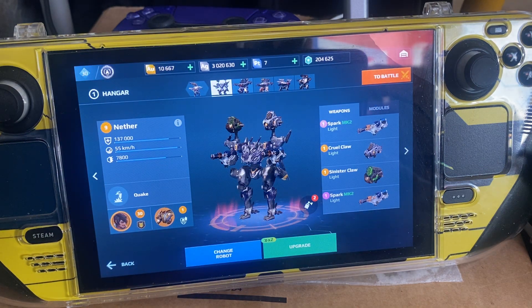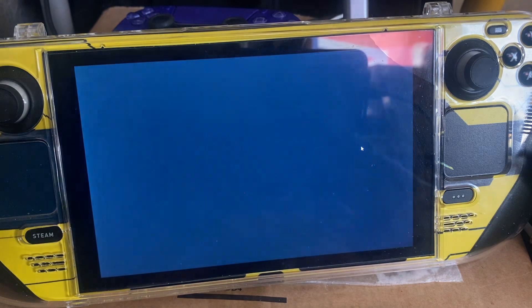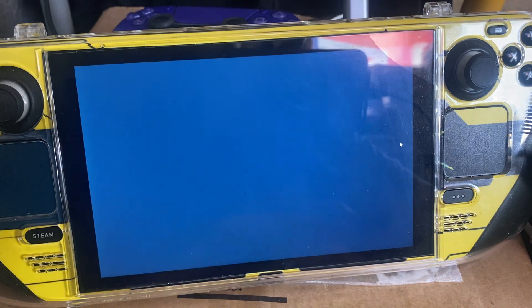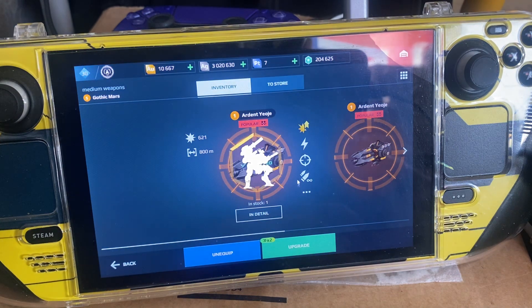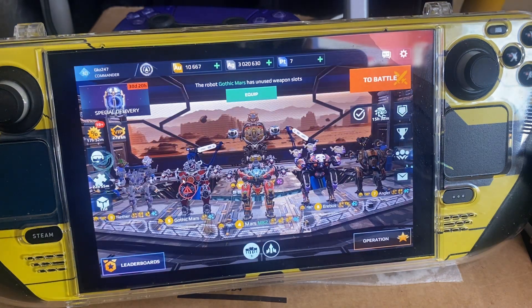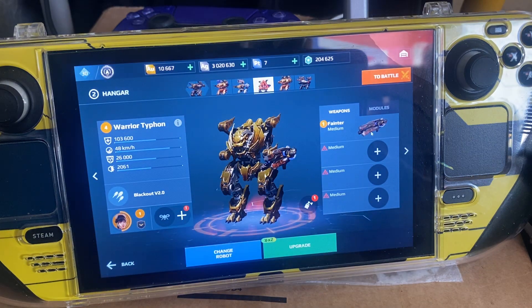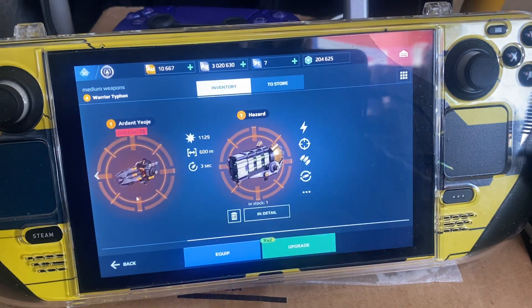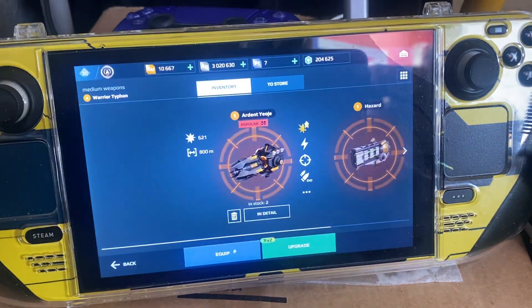Obviously wrong weapons. He's alright but I want to remove this Hazard thing — I made a mistake, let me remove that. I think with the Mass robots the Fainters are the better — the Fainters are the best weapons for this Mass robot. I've got three of those and one of these. I'm gonna give the Typhoon the laser weapons.